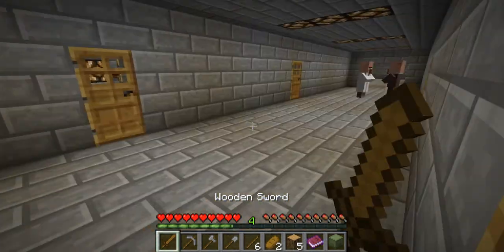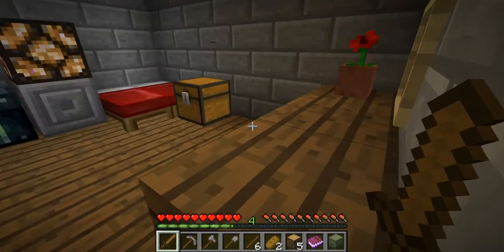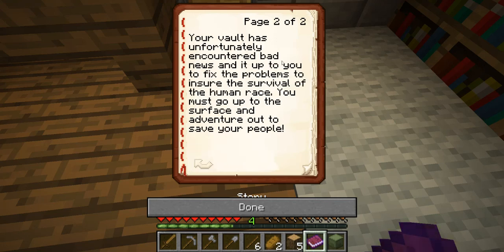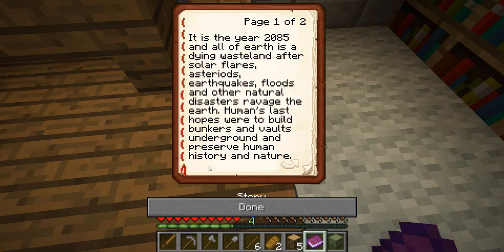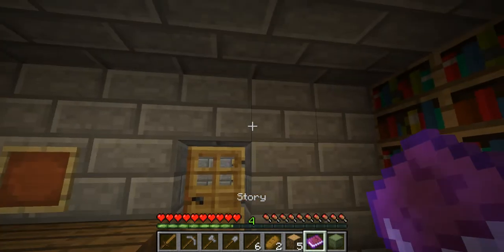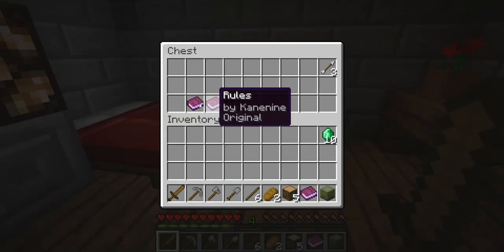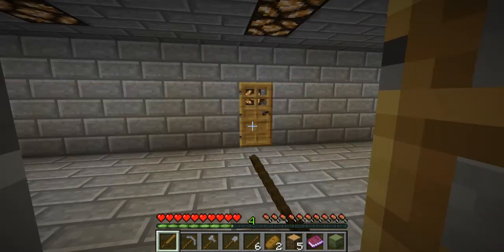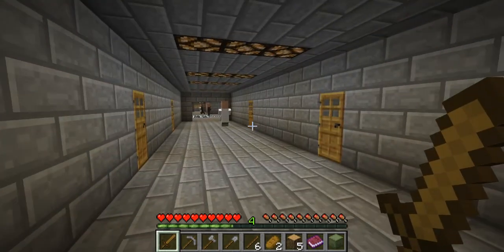I haven't made a video for a while, but I am now. I got a brand new computer, which is kind of what caused me to do that, so the quality should be a little better. We're gonna read the storybook here. It is the year 2085, and all of Earth is a dying wasteland after solar flares, asteroids, earthquakes, floods, and other natural disasters ravage the Earth. Humanity's last hopes were to build bunkers and vaults underground and preserve human history and nature. Your vault has unfortunately encountered bad news, and it's up to you to fix the problems. To ensure the survival of the human race, you must go up to the surface and venture out to save your people. My one comment: natural disasters destroyed the Earth instead of humans — I am surprised. Thanks to K9 for making this map.